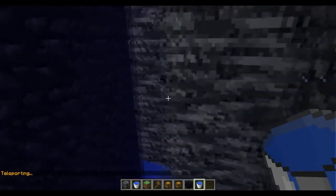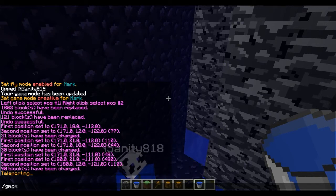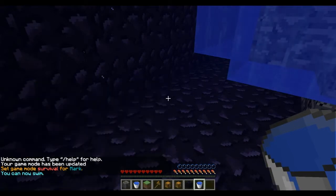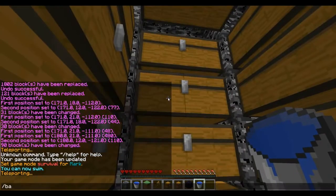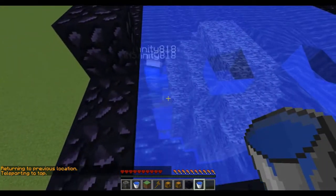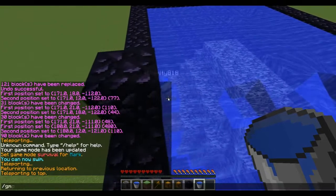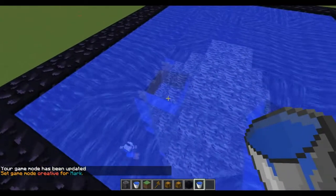Did you get in? Okay, I'm in the water. Let me go into GMS. TP insanity. I'm inside. God dang it. That TP glitch is — the closest air spot is what would be inside. So we need to make like a spot where they can't actually TP glitch through. Like, we need to make an air pocket somewhere.